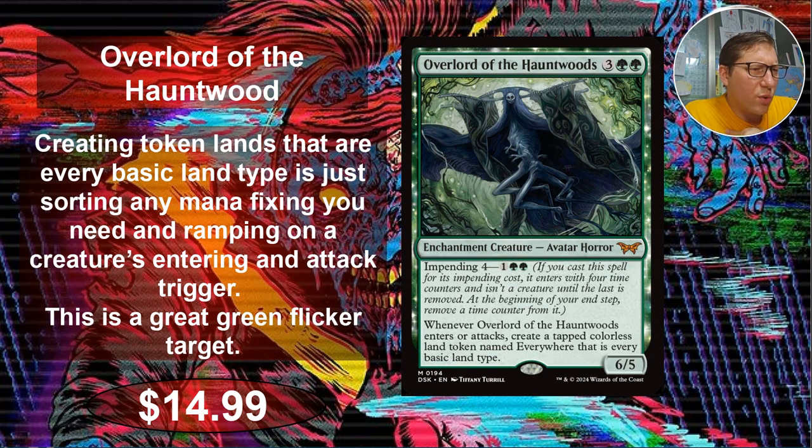When Overlord of the Haunt enters or attacks, create a tapped colorless land token named Everywhere — every basic land type. So you're going to be making land tokens that can produce any mana. Just mana fixing sorted, ramp every turn. You just attack with him, ramp — give him indestructibility or some evasion, and done. He's just going to keep making those tokens. You could also populate and make copies of those tokens as well. That's just a crazy useful ability.